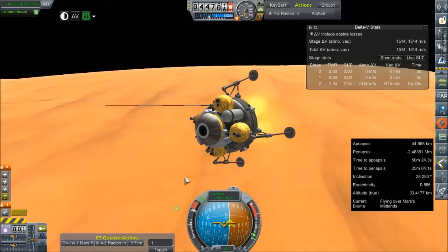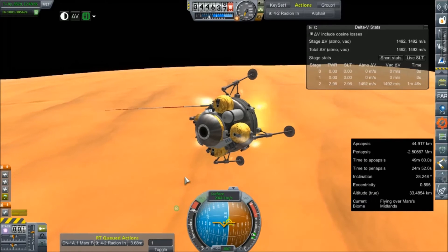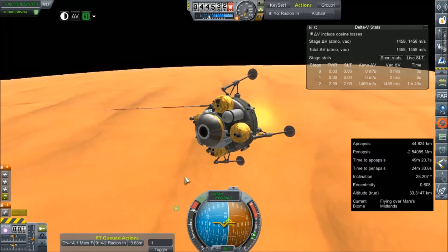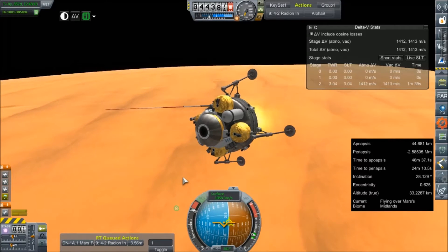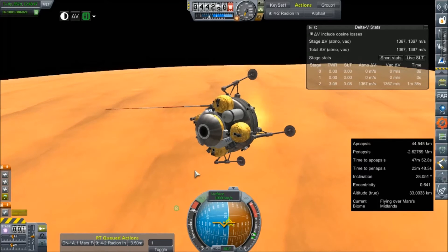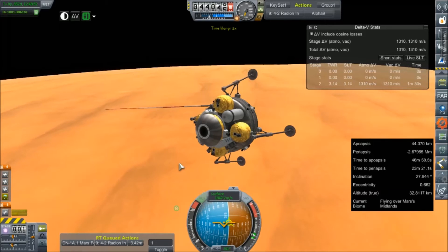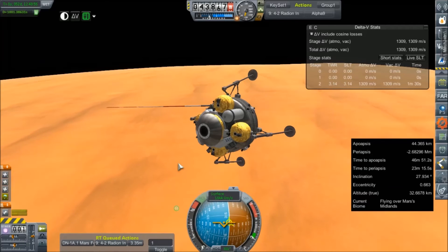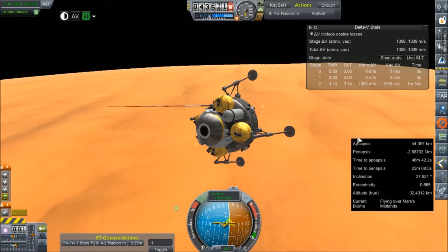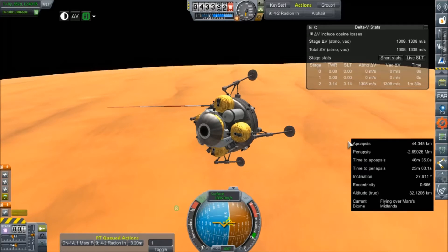Let's keep a little altitude here — maybe we can put this to our advantage as far as slowing down. 1,400 meters per second left in the tank. I'm going to have to deactivate the engine for a little while and let drag do its thing. We're still at 32 kilometers, so we've got some time before our parachutes deploy.